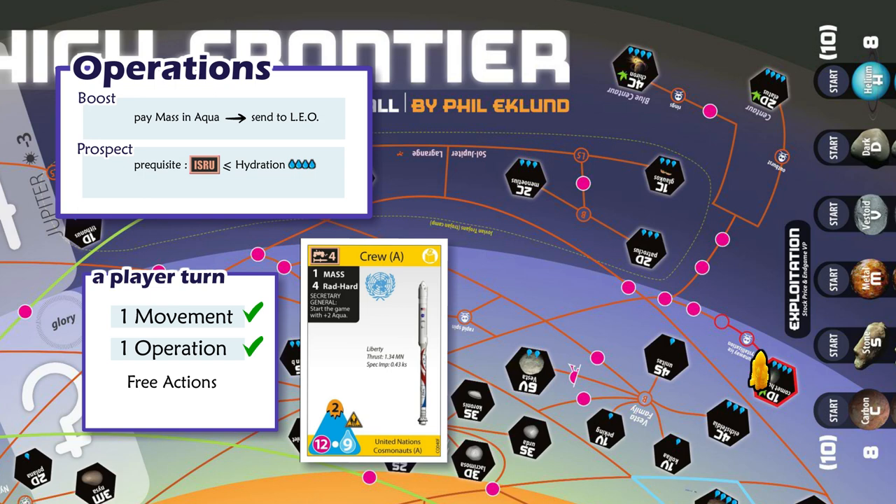To actually try the prospection operation, he must roll a die and get a result equal to or lower than the site's size. Comet Holmes is a very small site — its size is 1 — so only a roll of 1 will succeed. Yellow Player rolls a 4 and misses.